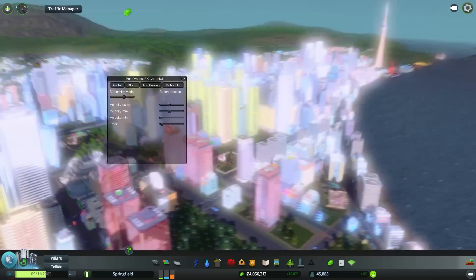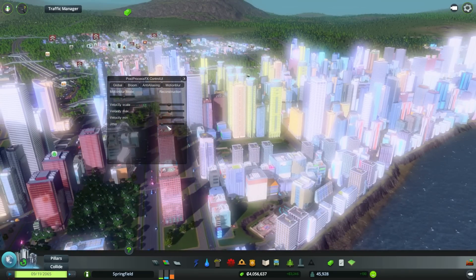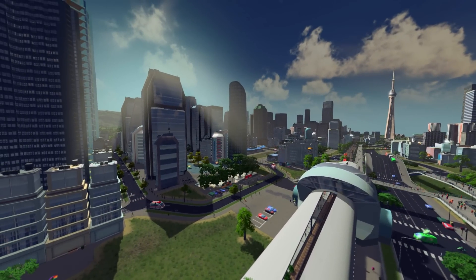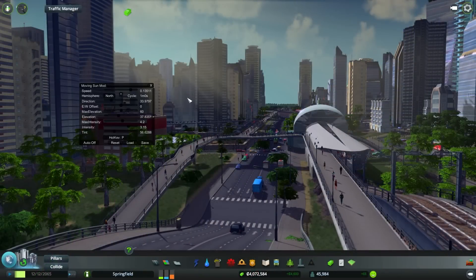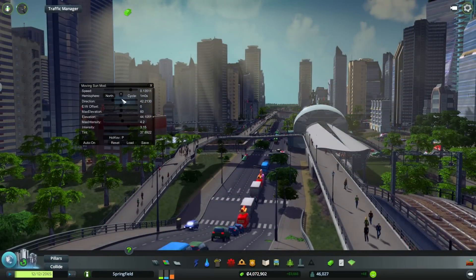The next mods pertain to lighting and the sun. Sun Shafts and Moving Sun are two mods that will add immersion to the look of your city. Sun Shafts adds rays of light near buildings, making it look more realistic. Moving Sun adds a cycle in which the sun moves around the sky. To activate Moving Sun, press P in your game and change the sliders accordingly — setting the speed closer to 0 will slow down the day.